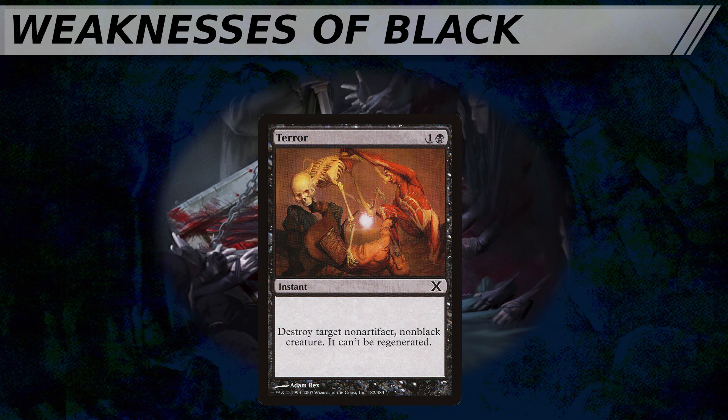Scaring an artifact creature like a golem or construct to death didn't really make sense from a top-down perspective. But later designers latched onto the non-artifact clause to lean into mastery over death as the reason why black would not be able to interact with artifacts and enchantments. Black's greed also requires a lot of devotion. Black spells often require a lot of pips of black mana in order to cast them, usually more so than you would see in other colors.